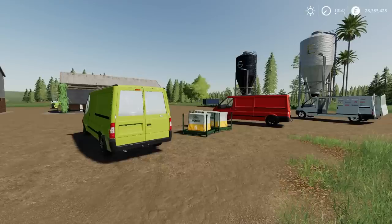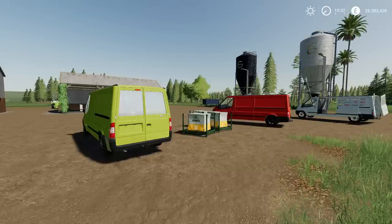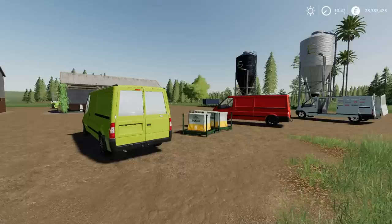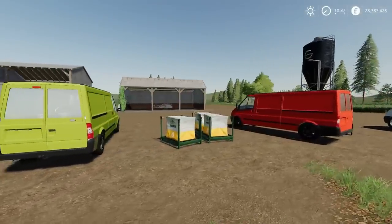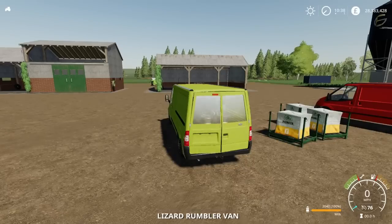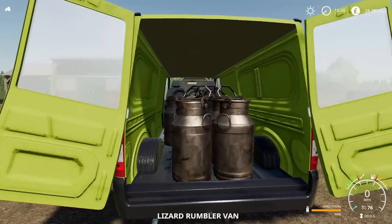One of those updates is the lizard rumbler van by DD Mod Passion, and I thought it was fairly important to highlight. Now one part of this isn't working, but I didn't think it would be because I think that's more the PC side of things. But as you might have seen from the thumbnail, if I get into this one here and open the back doors, we've got milk churns in there.